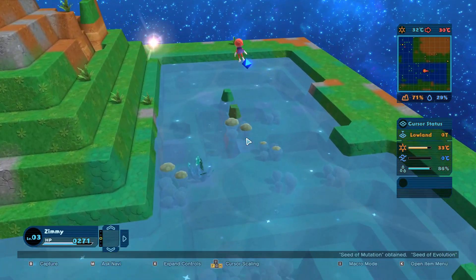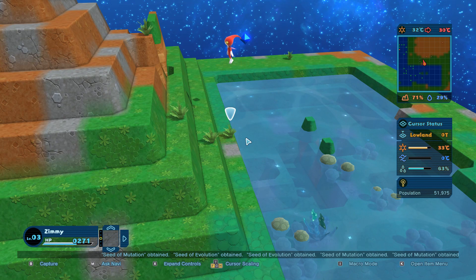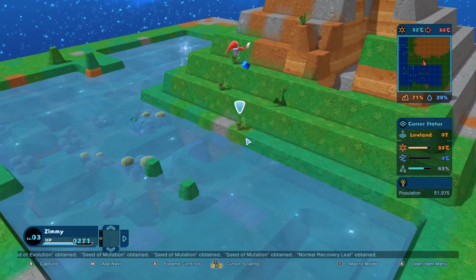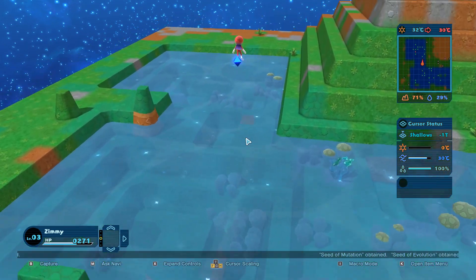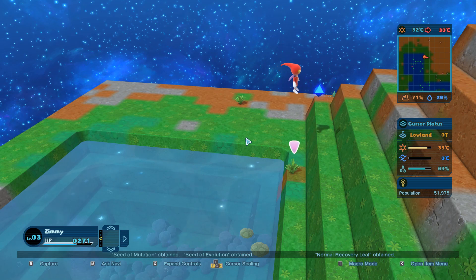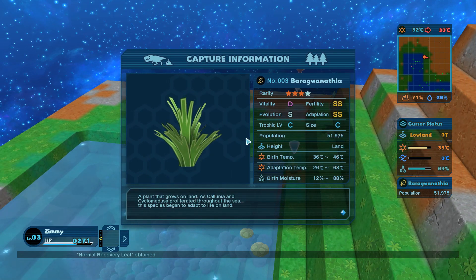All kinds of items now. It started off a little slow - thanks for bearing with me and seeing me struggle with the controls. I might try the controller next time. Look at all the green stuff we have here - that's kind of cool. Pick up all the items just because we can. We can capture any one of these. A plant that grows on land - as Salunia proliferated throughout the sea, this species began to adapt to life on land. I thought it was fish crawling out of the ocean. This is kind of weird.